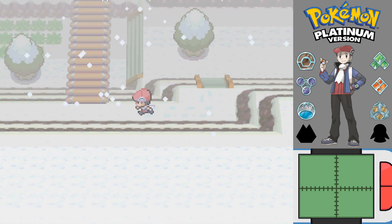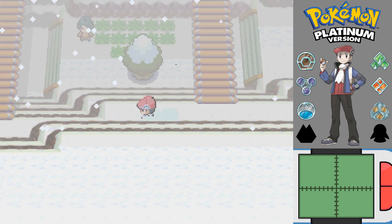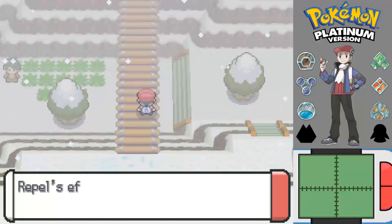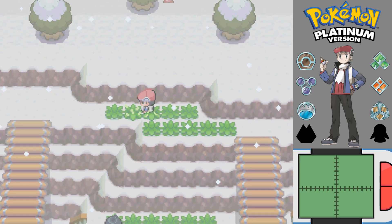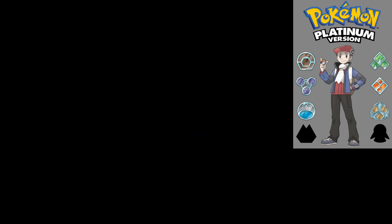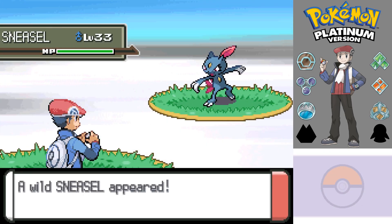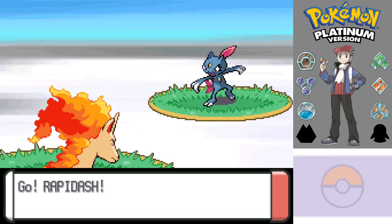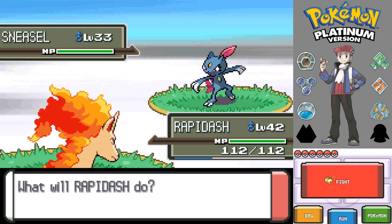Now would probably be a good time to train up Rapidash a little bit. It's the chilliness of the outdoors here. It's cold — loving the snow, nice change in climate. Let's take the other path — is there anything at the end here? Looks a bit suspicious. Yes, there is — a PP Up. The repel's effect wore off, which is fine because I kind of want to see what kind of Pokémon appear around here. Hopefully a good variety of new Pokémon. I forgot about Sneasel — Ice and Dark type!